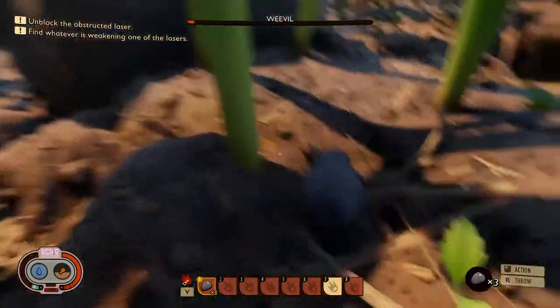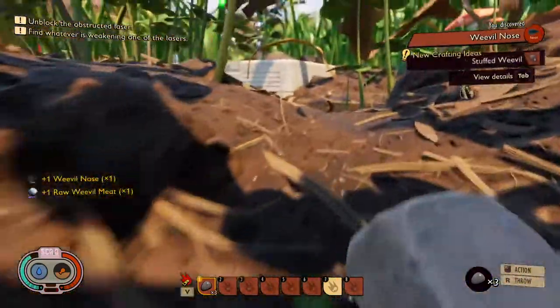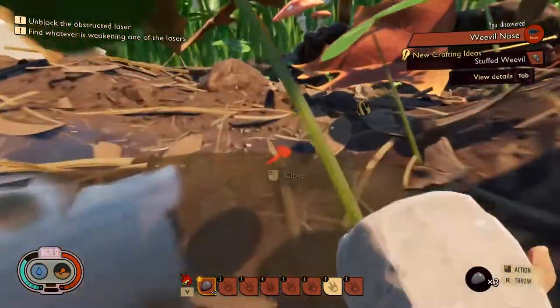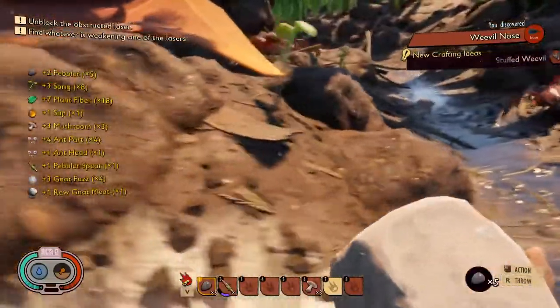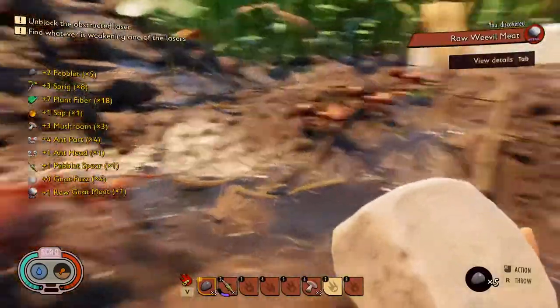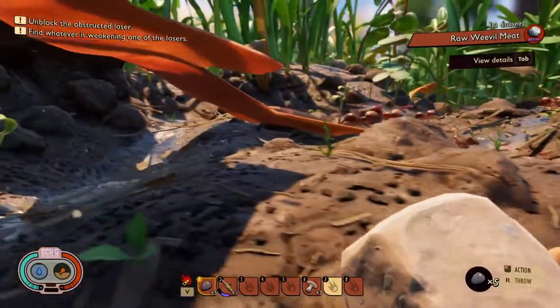You're lucky I don't have my spear. What did we get there? We got the weevil nose and meat that we can cook. Alright, there's a whole bunch of ants here. Just leave me be — I'll fight ya. Why are there so many of y'all here?